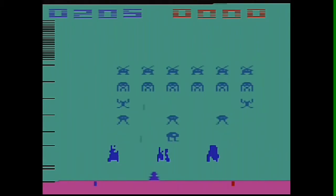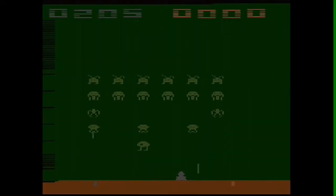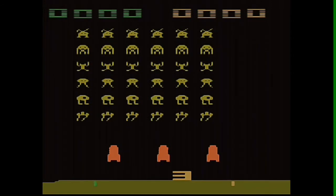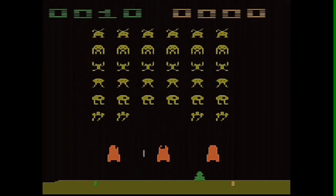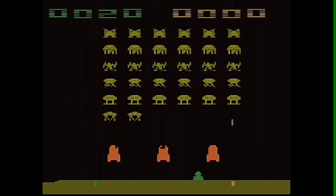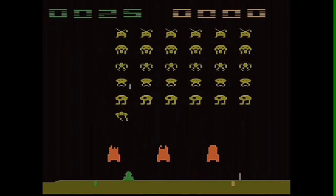Before I go, let me share a little secret trick. If a player holds down the game reset switch while turning on the Atari 2600, it will result in 2 shots being fired at once during the game. Also, a bit of trivia: the game comes with several label variations, which are known as picture, text, red, and silver labels.